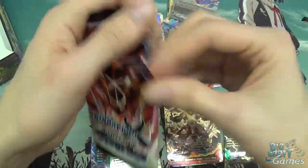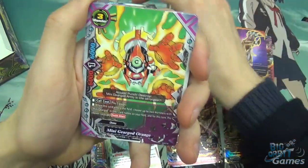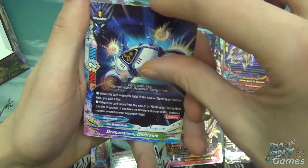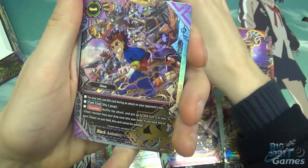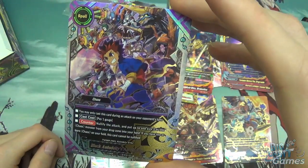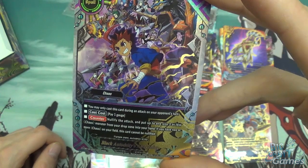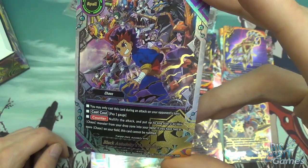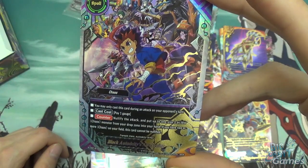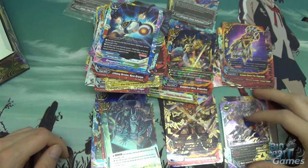And this is the last pack. We have Epidemic Outbreak, Mini Gear God Orange, Deploy Impact Canceller, Drag Arms Diversion, and Black Auto Deity's Awakening — which is a spell card and a triple R. You may only cast this card during an attack on your opponent's turn. Call cost: pay 1 gauge. Counter: nullify the attack and put up to one size 3 or less chaos monster from your drop zone into your hand. And if you have two or more chaos cards on the field, this card cannot be nullified — which is very, very good.